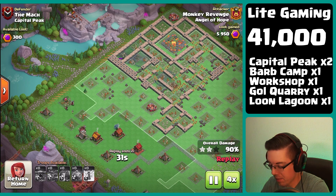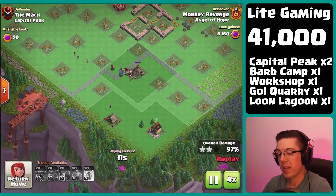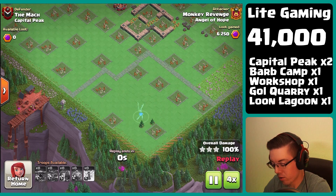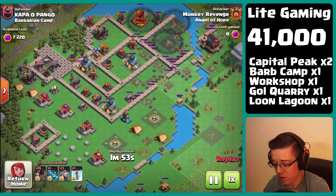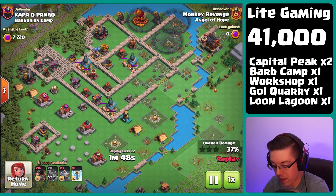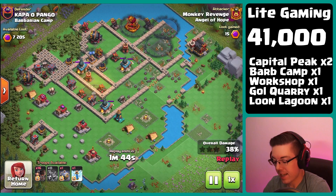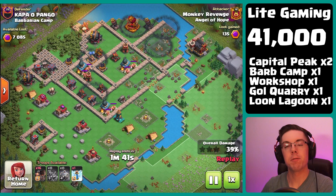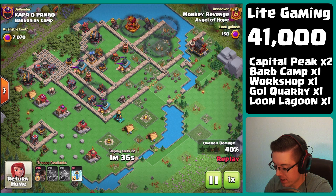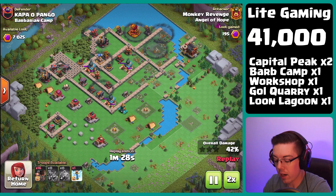Our next attack is going to be a little bit more advanced — that's going to be on a barbarian camp. We're going to be cleaning up the base with balloons, those awesome rocket balloons. For this to work, you have to have a very good first hit where you take out a good portion of the base. My goal on the first hit for these bases is to take out two out of the five splash-targeting defensives: the two rock artilleries and the three air bombs. On the first hit I was able to take out one rock artillery and two of the air bombs.